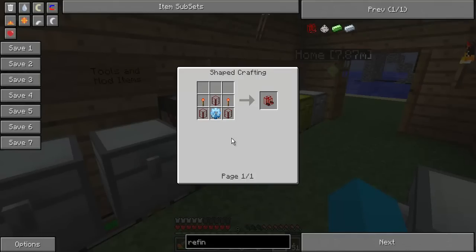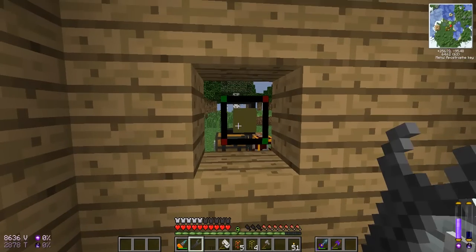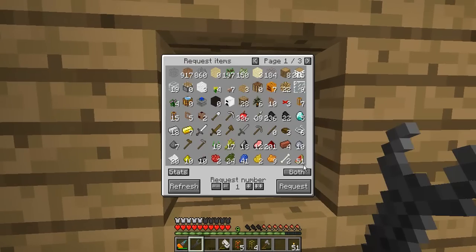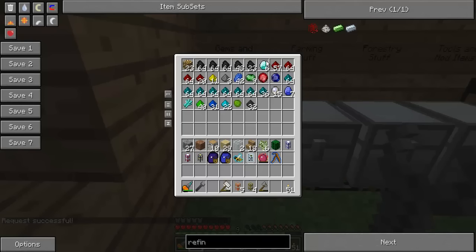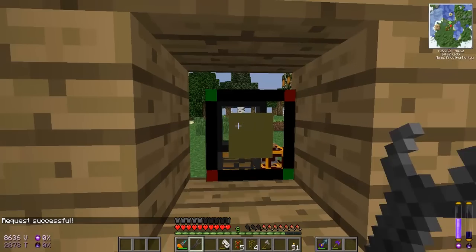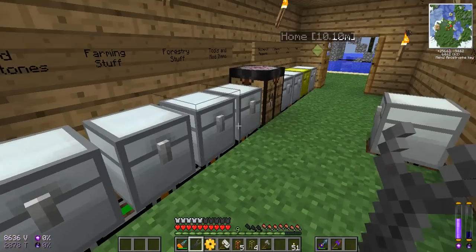Okay guys, first things first, and that is the refinery. I can't do anything without refining the oil into fuel in the first place. I'm going to pretty much use all my diamonds doing this, but that's fine — it will be worth it in the long run. Let's go to crafting here. I'm going to need just the one golden gear changed into a diamond gear. I'm also going to need quite a bit of glass. I don't think I have enough — I'm right, I don't have enough.